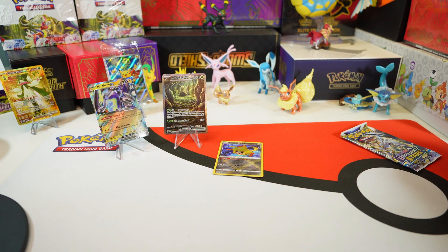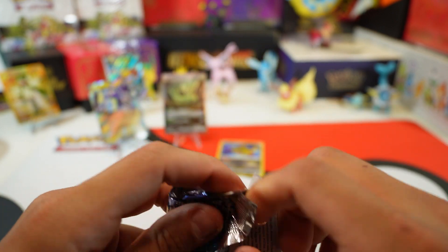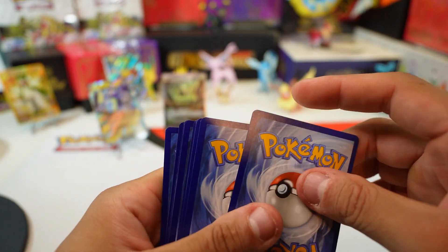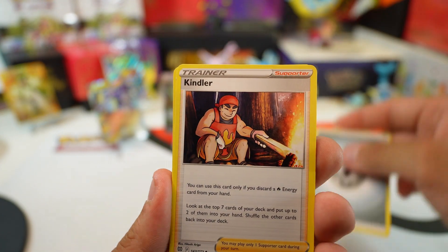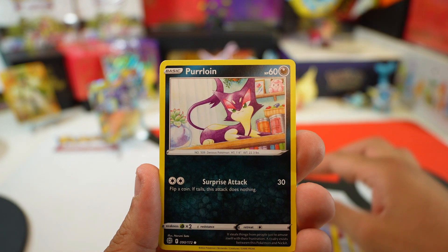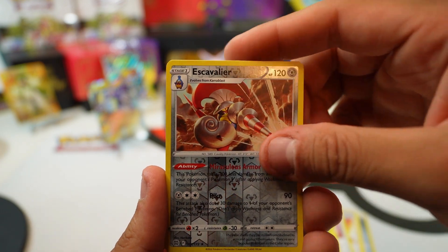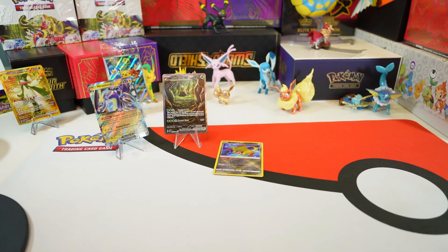Last but not least — Brilliant Stars. Pretty good set for me. There's not too many crazy cards in here; I think they have the Galarian birds. Those are the gold cards — I think I have one of them, but not too many crazy cards in that set. The price actually went down on that box; it used to be like $180, it's down to like $140. You can still get it on Pokémon Center if you want some Brilliant Stars. And we got a Flygon non-holo in the back — that's about it.